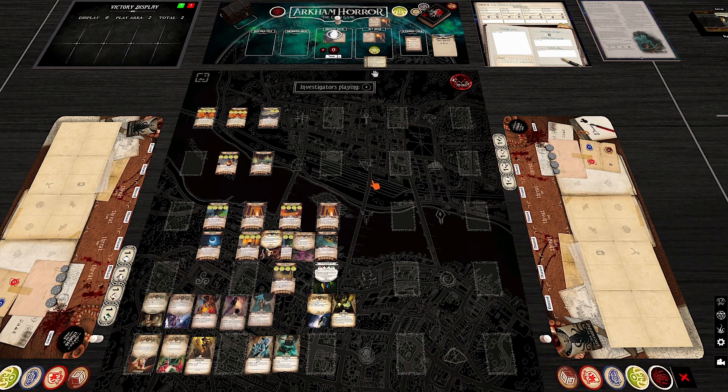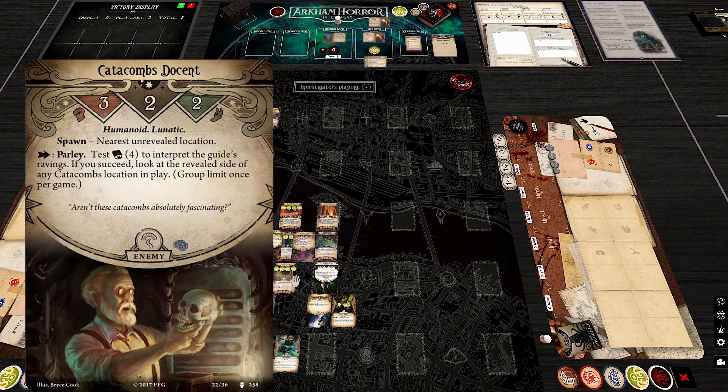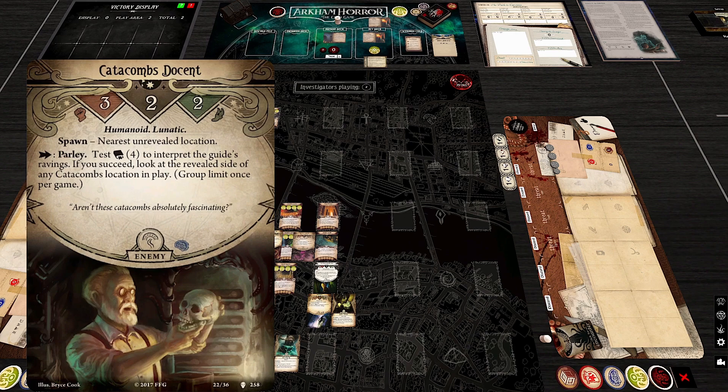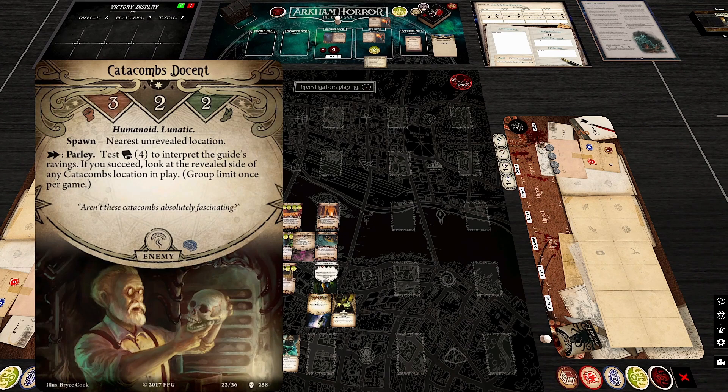The scenario wraps up with two exit paths depending on your choice with the Man in the Pallid Mask. Then the encounter cards are reviewed. There are three Catacombs Docents — an enemy that looks like a harmless old man examining a skull, but isn't Aloof. Thematically, he's so obsessed with the catacombs he inflicts horror on you. He spawns at the nearest unrevealed location — right where you want to move next — so you'll likely encounter him or decide to avoid that section entirely.